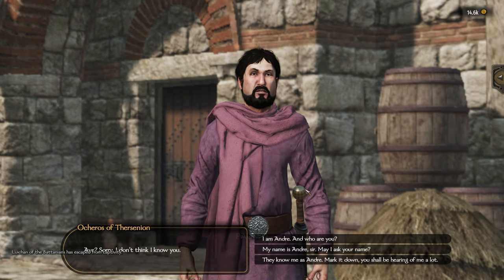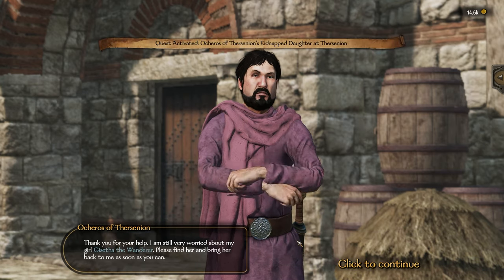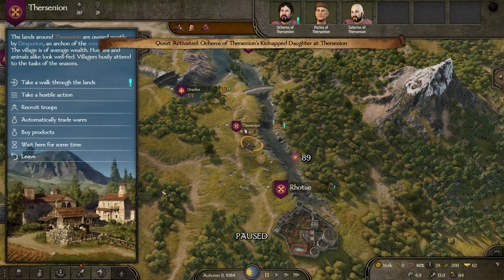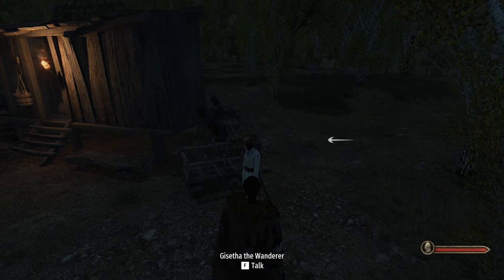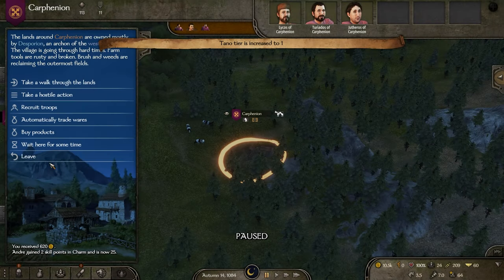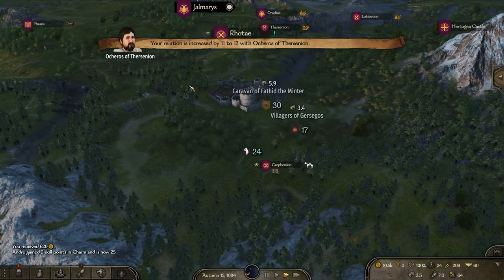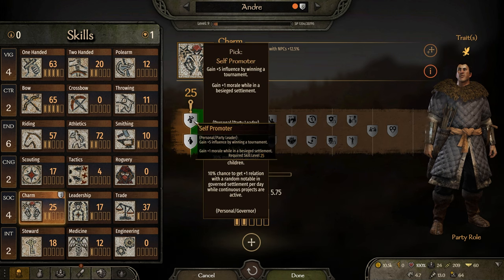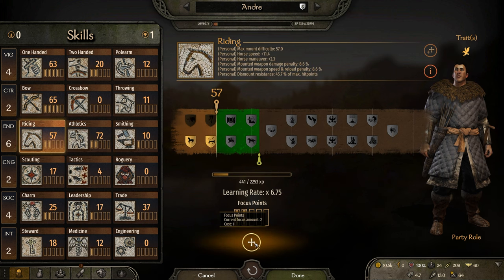We circled around east and decided to help this guy find his daughter. Naturally she ran away with some lad to a nearby village. We failed to talk her into going back and she refused, but we finished the quest which got us to 25 charm and level 9. We finally picked up the Self Promoter perk and spent a focus point in riding.